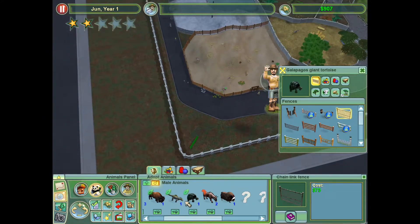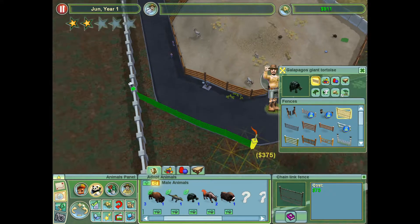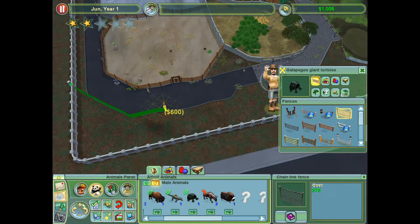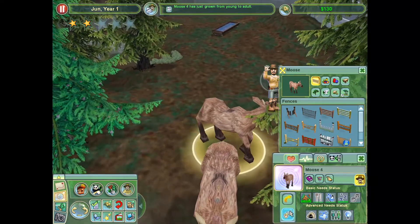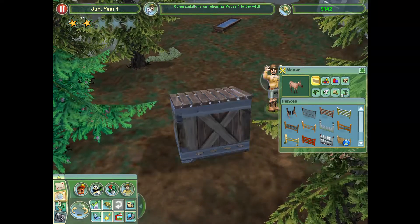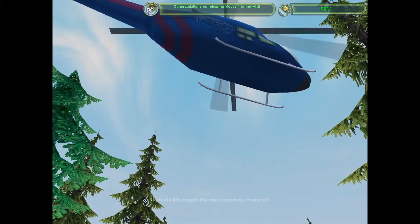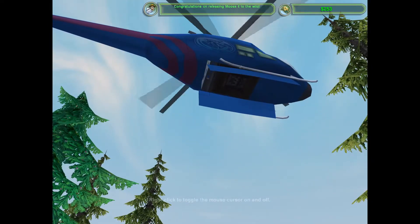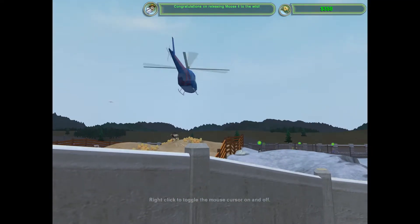I think I will go ahead and start on the Galapagos giant tortoise exhibit — just because. Will this be large enough? I don't think so. That's a little too small — but this should be fine, probably. Moose 4 has just grown from young to adult. That is excellent news. Goodbye, Moose 4. Enjoy your time in the wild.